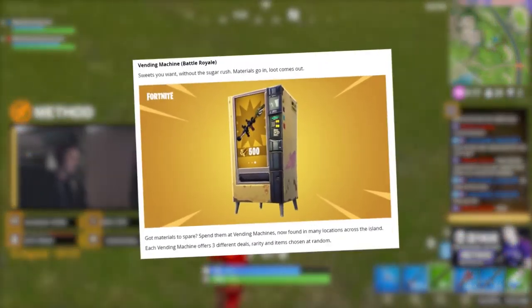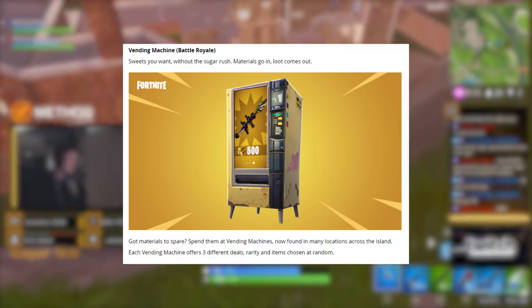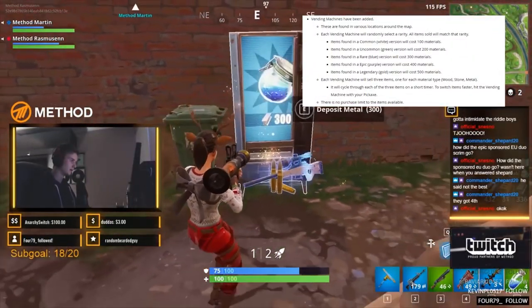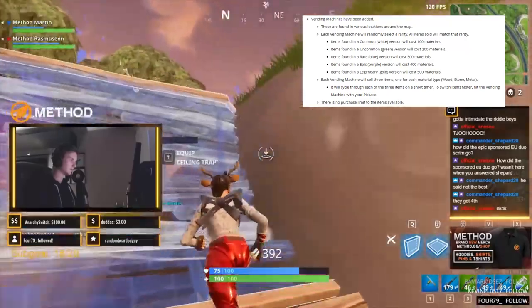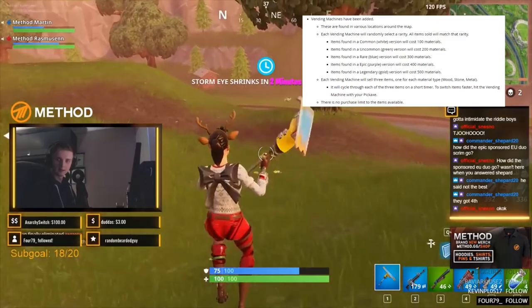The vending machines will have a chance to spawn around the map, always in the same place, just like chests. Each vending machine will spawn with a random rarity, and the price of any available items will match the rarity — white items will cost 100, green 200, blue 300, purple 400, and legendary items will cost 500. You will get the option to purchase randomized items, one for each material: one for wood, one for stone, and one for metal.